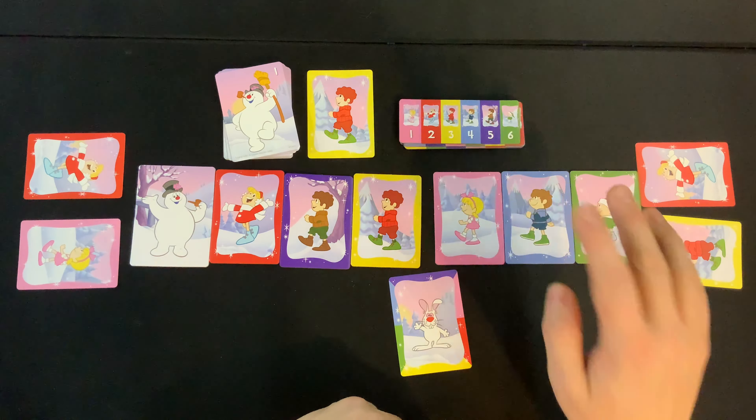Instead of playing that card, we're going to play the one special card in the game: Hocus Pocus. Around the outside it has all the different colors and it shows a rabbit — it's not one of the tile characters because it's a wild. You can use it as any kid you'd like, so we'll move the red kid.